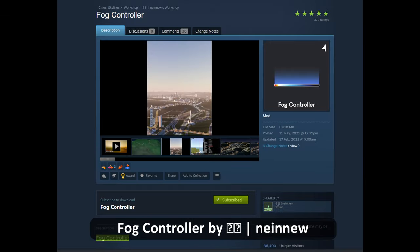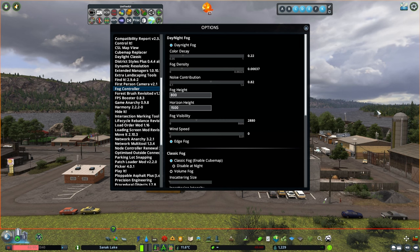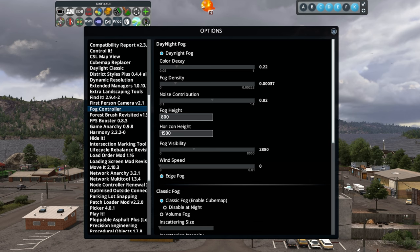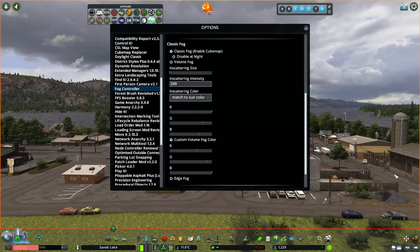If you are looking to have more control over the fog in your city, the Fog Controller mod is a great option. With this mod you can adjust the settings to your liking — here are the settings that I use, but feel free to customize them to your preference.